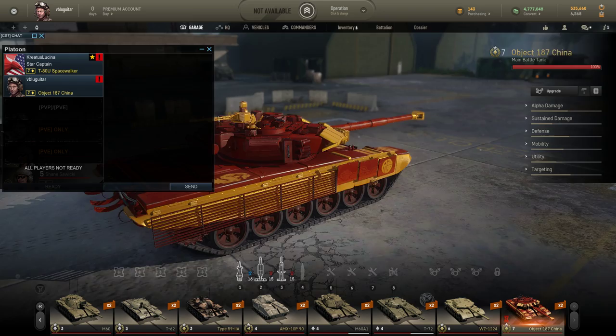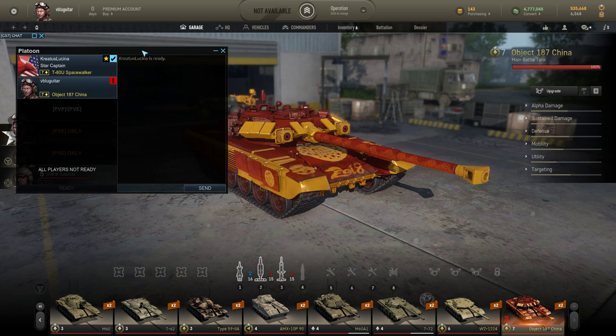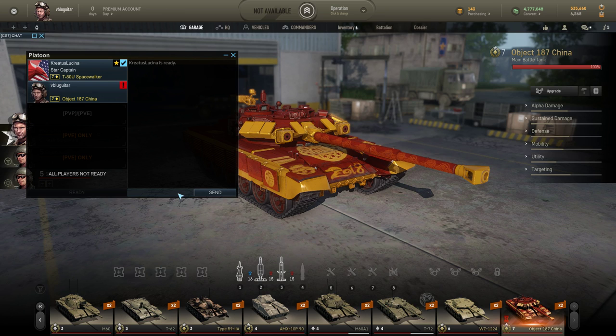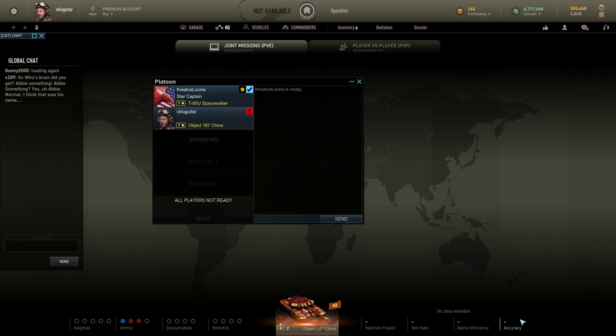Ladies and gentlemen, welcome to my channel. Kyle and I are here playing Armored Warfare. I've got my tanky tank and we're going to try this — it's a rental tank, I've never done one of these before. We're just going to have fun with it. It's a premium tank that you can rent, and it's tier 7. First time I've ever done that. How do I ready up? Where's the ready button? It's at the bottom of the platoon window — it's got an exclamation mark.